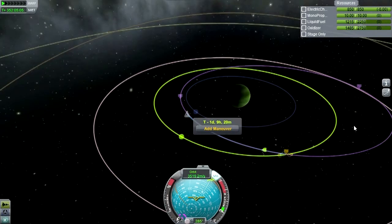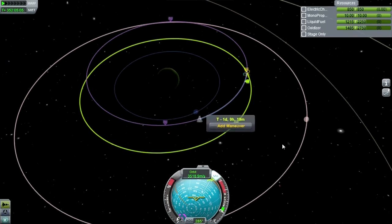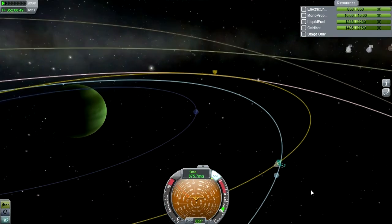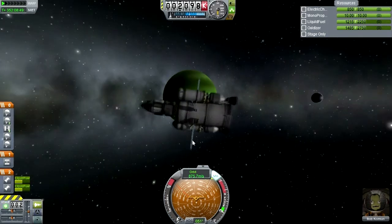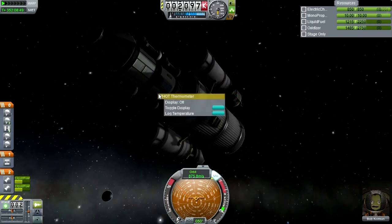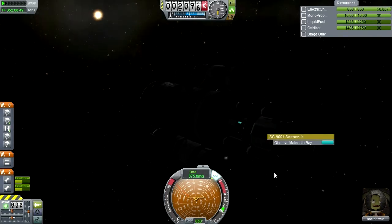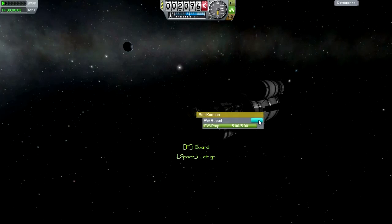See you on the other side of the sphere of influence change. Right when I changed sphere of influence, it busted my Val encounter. Here we are - Val's sphere of influence. We're actually coming in front of it. We're high over Val. Mystery Goo observation - 90 science. That one has something. Now we have one goo canister and one Science Junior left. EVA save. EVA report Bob - 72 science, high over Val. Keep that data.